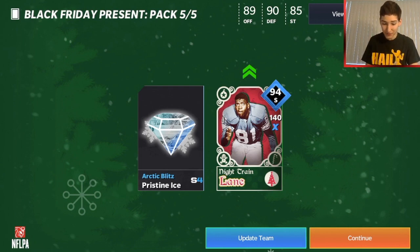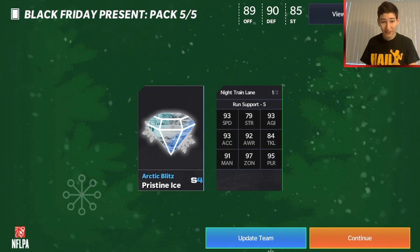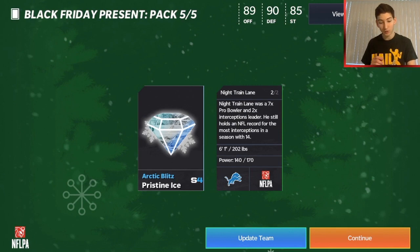Let's take a look at his stats: 94 overall, 93 speed, 93 Excel, 92 awareness, 97 zone, and 95 play recognition. That is a very, very good card and it is auctionable. I'll have to see if I want that on my team or if I want to sell it.